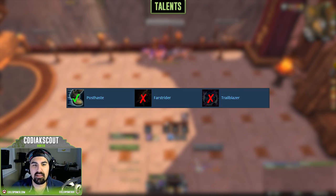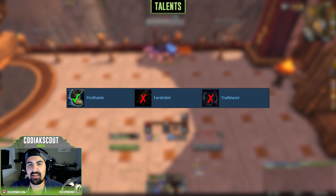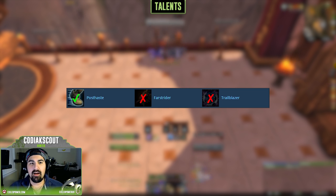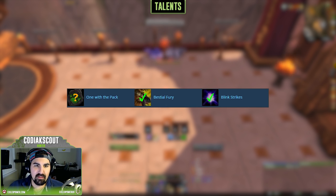At the 45 talent tier, you can take any of the three, but I highly recommend Post Haste mainly because it removes movement impairment effects. This is huge for anyone who's ever raided and had to deal with roots or slows — you really want to use Post Haste to get rid of those movement impairment effects, keeping the BM Hunter in that top echelon of mobility.